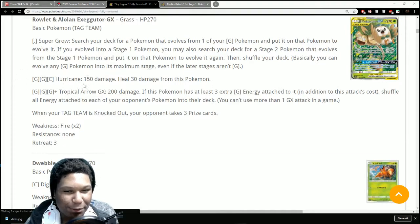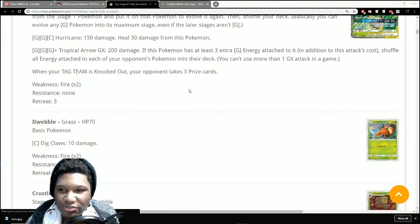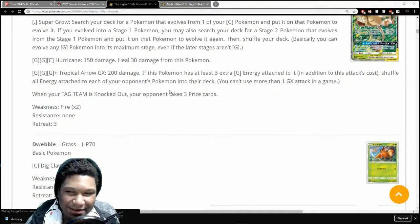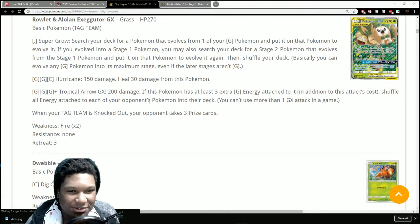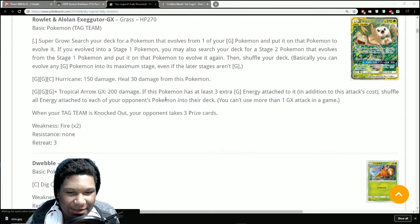Hurricane costs three energy for 150 damage and heals 30 from this Pokemon — not bad. Tropical Arrow GX does 200 damage, and if this Pokemon has at least three extra Grass energies attached, you also shuffle all energy attached to each of your opponent's Pokemon. You need six energy total, but that is one scumbag move. These tag team Pokemon have crazy GX attacks, and the downside is when they're knocked out your opponent takes three prize cards.